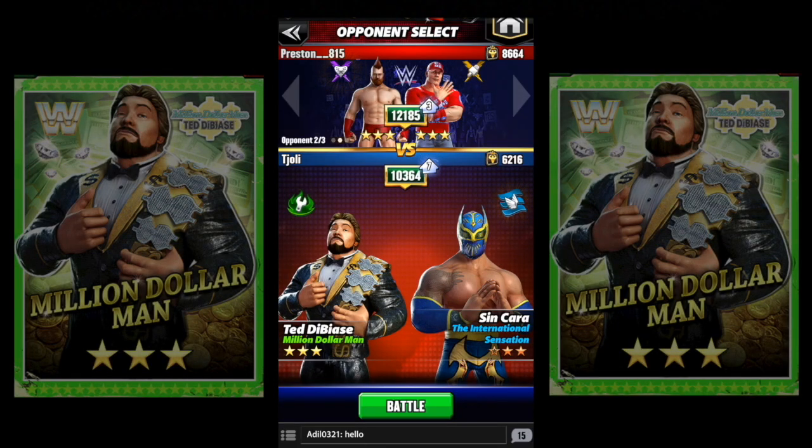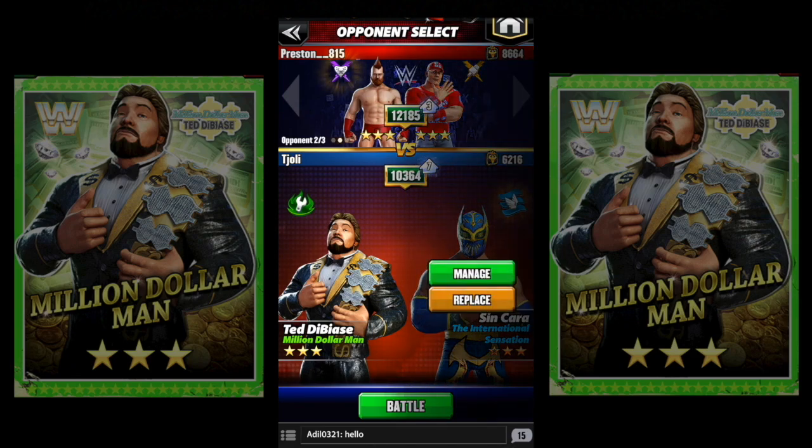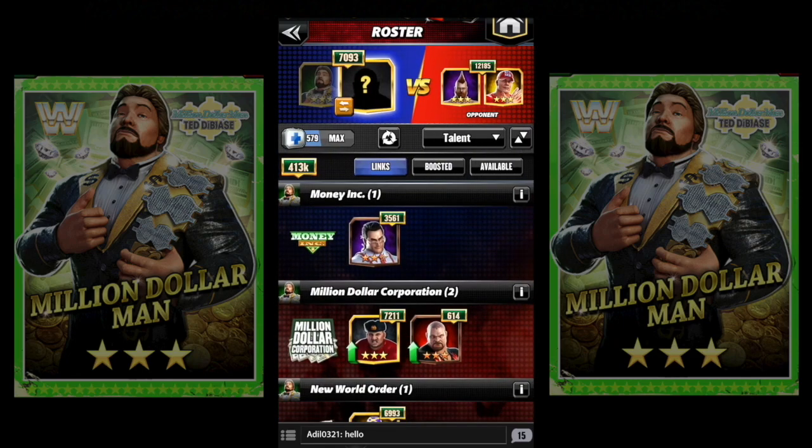We're gonna look at the Million Dollar Man as a possible fighter here. Notice I'm gonna first set up his tag link. Most people always use Money Inc. because Money Inc. is supposed to give you that additional increased amount of loot gems on the original board — that's the best.